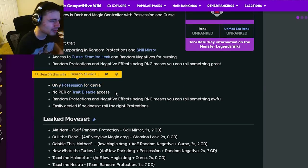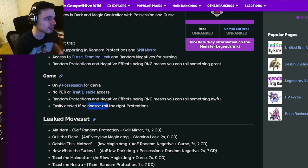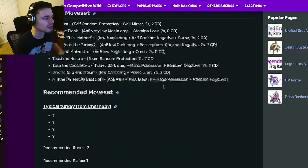His cons are that he only has Possession for denial, which is kind of a problem for a deny monster. He also doesn't have Positive Effect Removal or trait disable, and he is easily denied if he doesn't roll the right protections — which can be a problem since it is all luck.